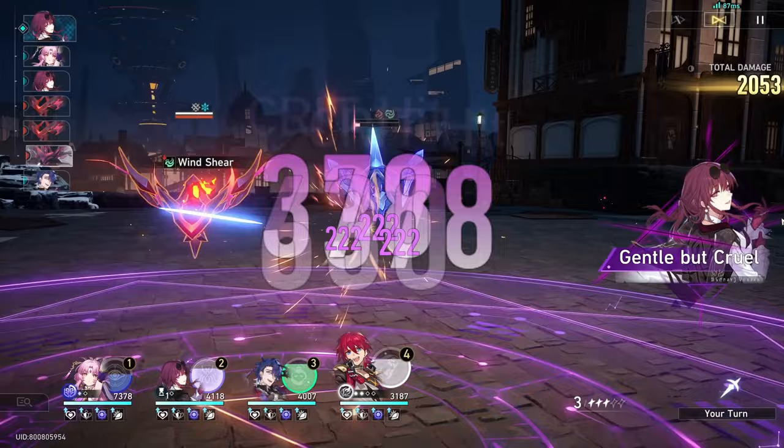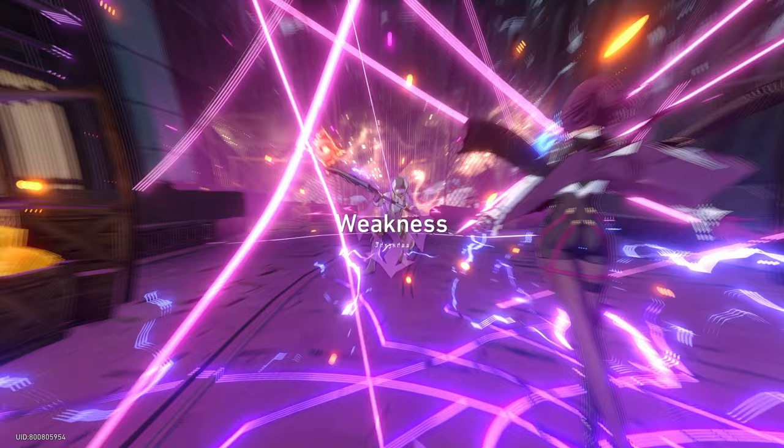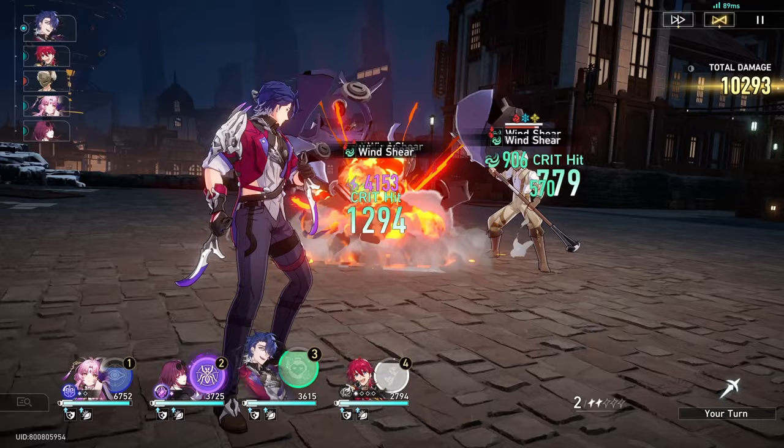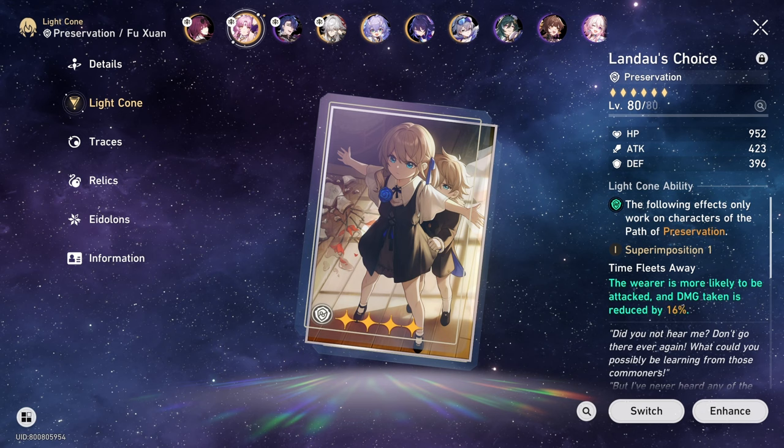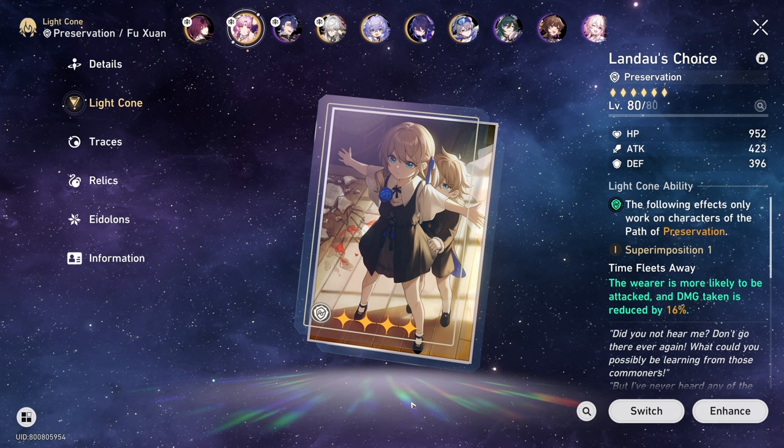The biggest problem is whether Fuxuan's elemental burst healing will be enough when Jing Liu is constantly draining HP from everyone. If you're able to clear out your enemies fast, then Fuxuan on the team is never going to be a problem. From our experience, Fuxuan being on Jing Liu's team can technically last for at least 9 cycles. The more HP Fuxuan has, together with her light cone, will result in more cycle surviving. You can also minimize this if you have Lando's choice, where there's a higher chance enemies will target Fuxuan directly, helping your team have more survivability.